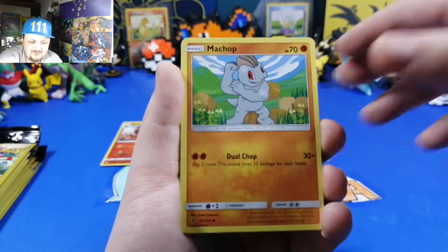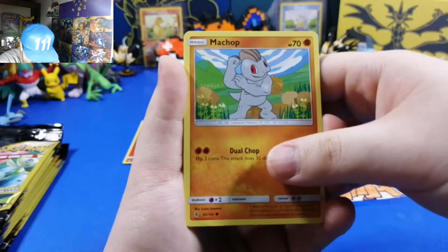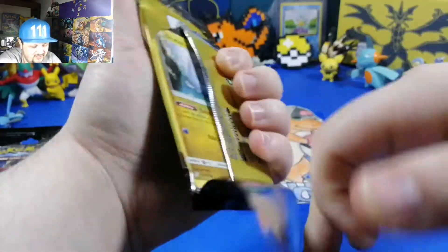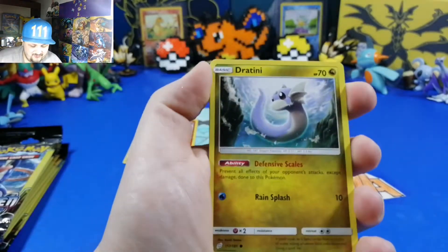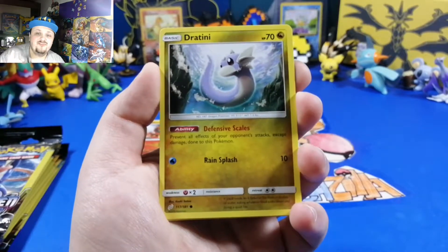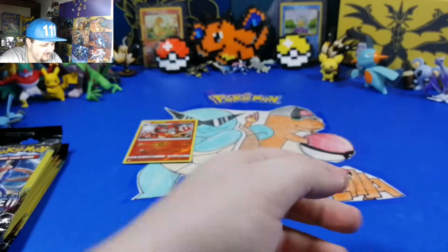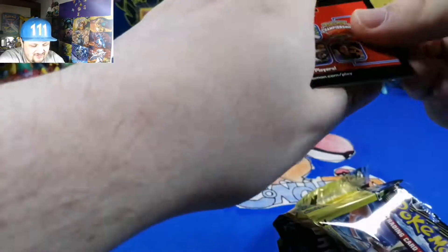You confused Wailord with Wailmer - that was a real thing. Another reverse holo! A Sandile and a Lombre. Another Team Up pack - let's hope we get at least a Snorlax and Eevee team up. Rainbow rare Magikarp from Wayland - if you haven't seen that video, go look at it, it's a very good video. We have Dratini - Nidoran, why weren't you a holo? And a Pupitar. I want that Nidoran. Nidoran in the holo - that's awesome!